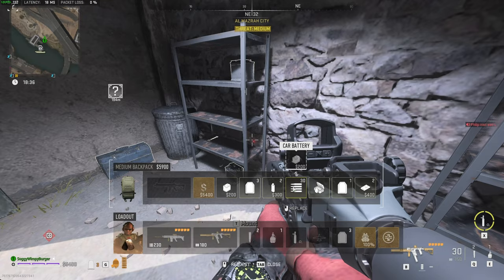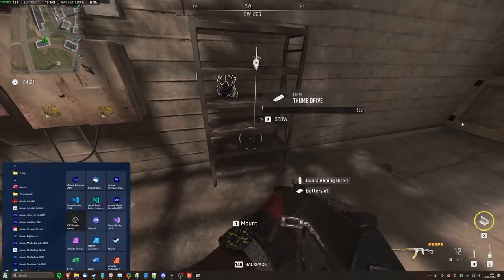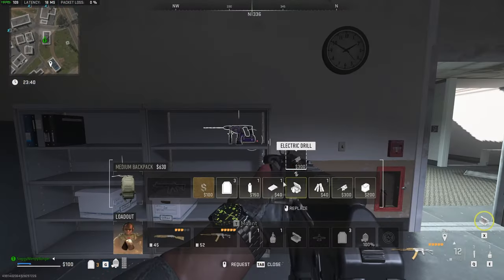These little out shacks usually have some things in them — this one has a battery for me that I need. And of course on these shelves here, but nothing in my case. Batteries, gun oil, jumper cables, car battery — let's go.